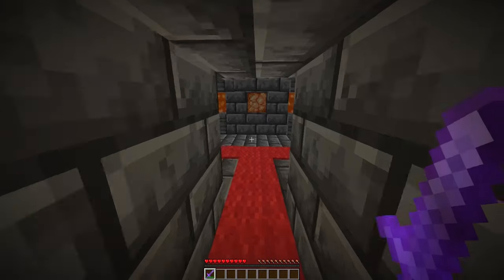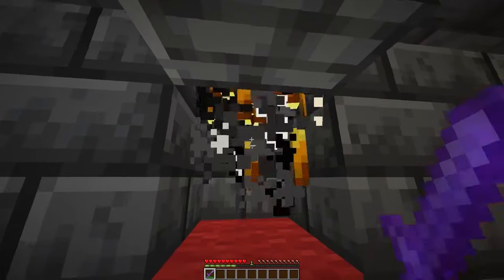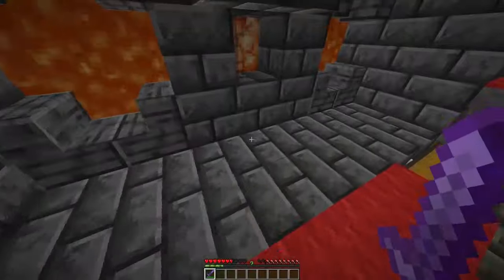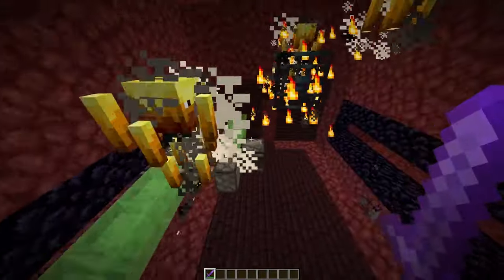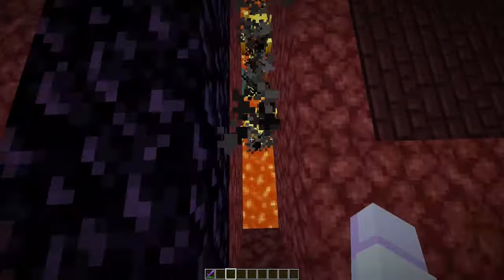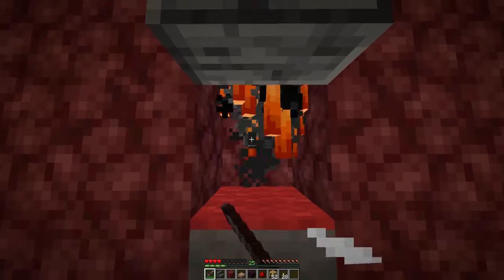A blaze farm is more suited for when you're getting towards the end of Minecraft, since blaze rods are needed to reach the End and defeat the final boss. But it's a great farm for XP and blaze rods, which are super useful for brewing potions and crafting materials. On screen now is my blaze farm — tutorial link in the description. You can see the sticky pistons that fly across and push the blazes into lava, then we go ahead and kill them, getting loads of XP and drops.